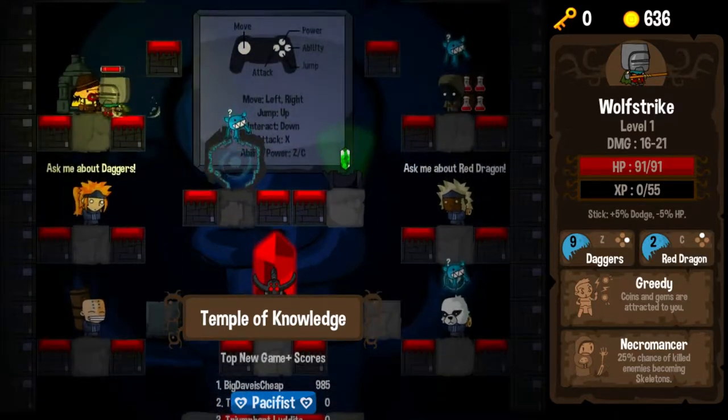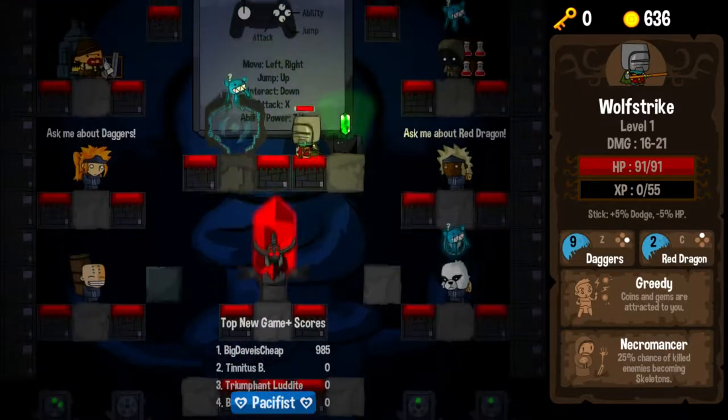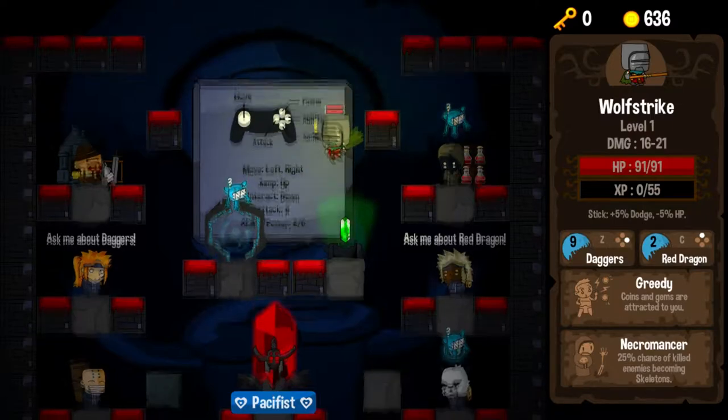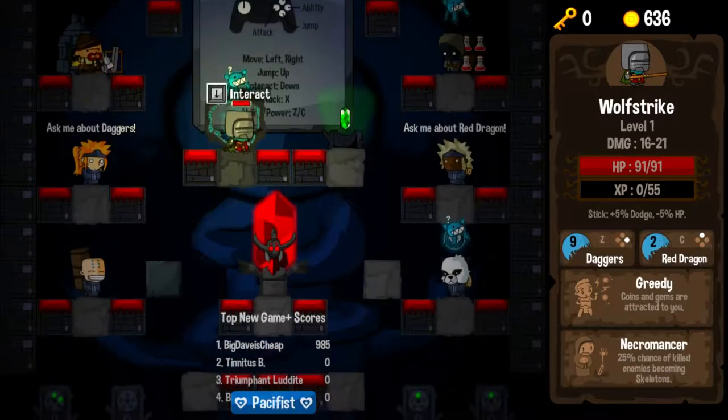636 gold is not even enough to get us an upgrade on our attack. We're getting really far along in our progression. We could upgrade our health, but this character has so much health that I think I'm just going to steer clear of that. We're just going to go ahead and drop.